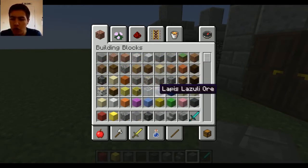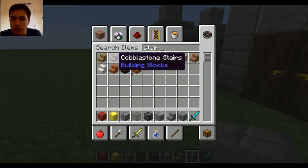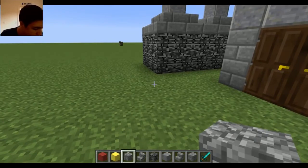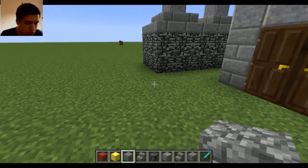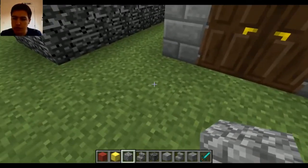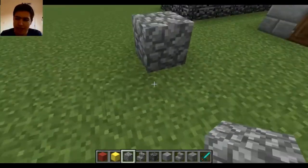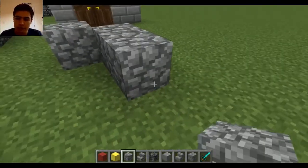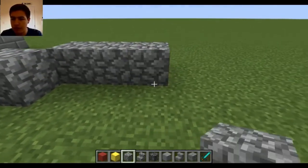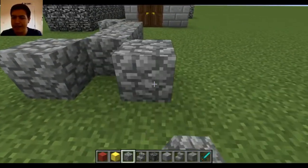Do we get cobblestone stairs? Yes, we do. All right, let's do this — this is going to be the Barbarian King's stand. The Barbarian King's stand is three by three, the exact same size as this. So that's the end of that one, then 1, 2, 3 — that's the start of his stand. This might be really confusing to you guys, but it is technically correct I believe, because that is going to be the center of his stand.